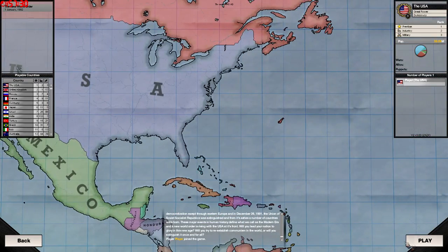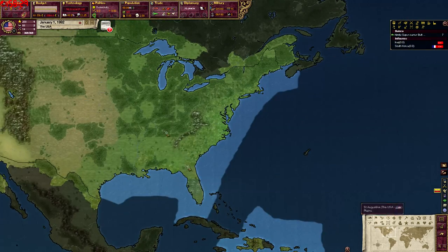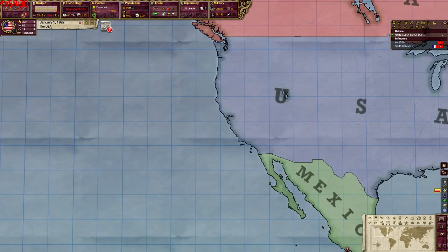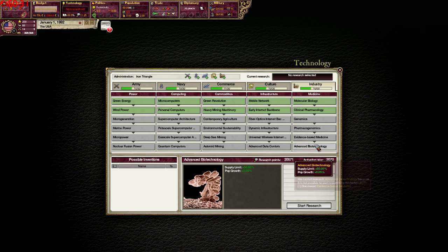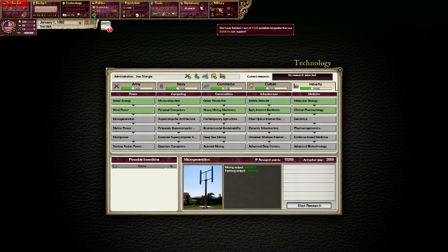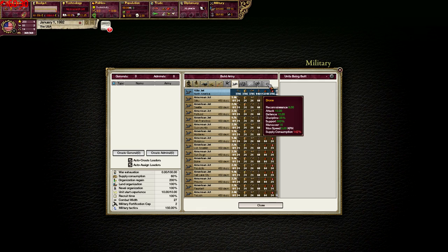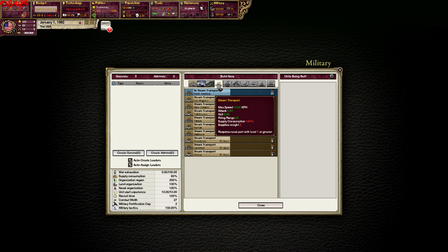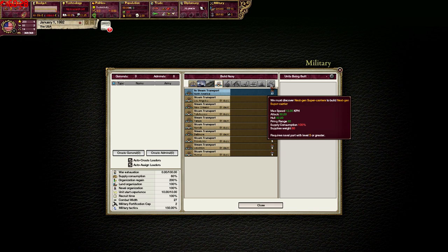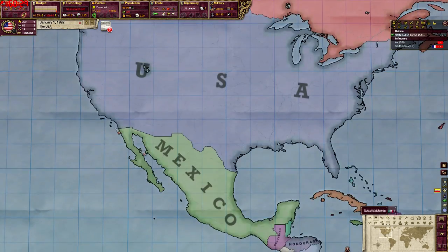There's a bunch of new technologies and stuff. We'll load in as the United States just to get a look. Pretty much every country in the world has westernized, so you can't really take over. They also did the newspaper thing. Let's take a look at the new technologies — every technology is different now, with new pictures for all of them. There are new military units: militia, mechanized jets, and stuff like that. They all behave exactly the same as the old units. However, there are still ironclads and stuff, which is really weird — especially because aircraft carriers are there. That's why it's number four on the list.